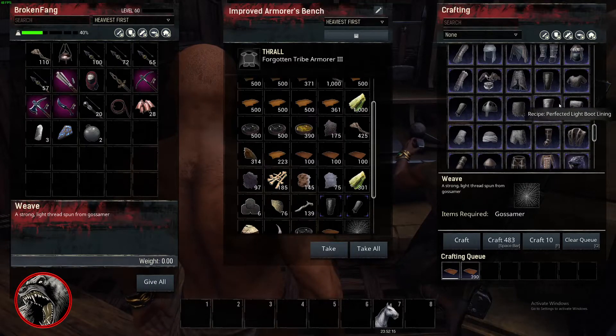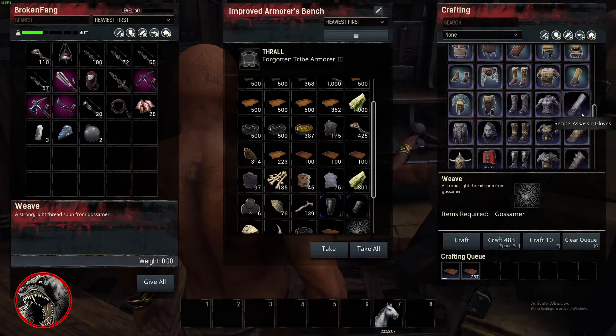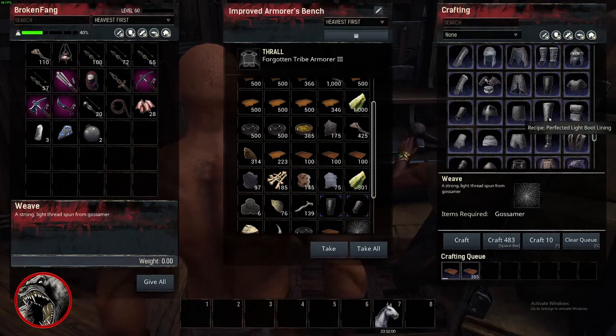So every time I want to craft one of these things, I click this, then I start all the way over and have to dig through the menu, scroll all the way down. I'm like, okay, where are you? I know it's around here somewhere. I scroll down and I'm like — that's not it. Right there. And I have to do that seven times.